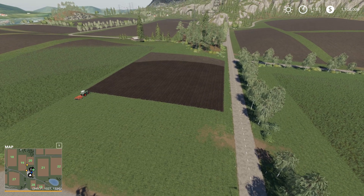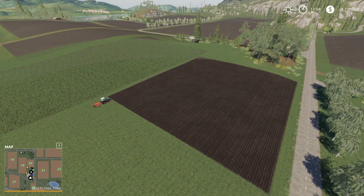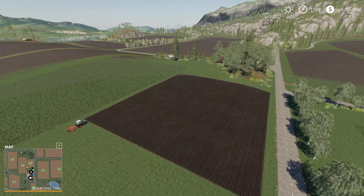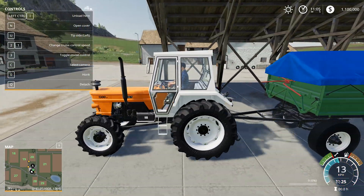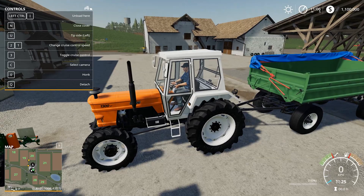Just go tick like that and there you go — we've quickly set our field to a plowed state. Very quick and easy to set the conditions of your fields, whether you're a YouTuber setting up a game or setting up your map.